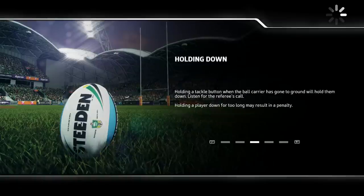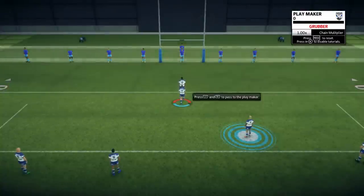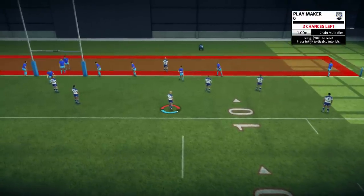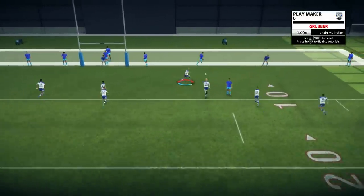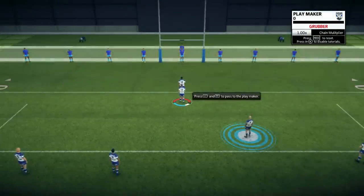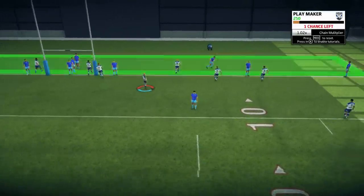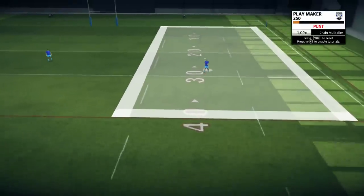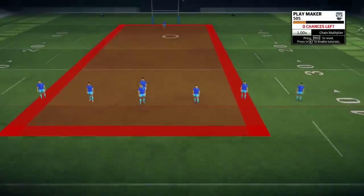Holding down - you can hold down. You can do that in the last game as well, so probably not that big of an inclusion. We're putting in a grubber. So I'm supposed to... we've got a left-footed kick in there for some reason. We put in a punt kick - that one was a little bit better. Kicking feels a little bit strange, but whatever. I need to pay attention.